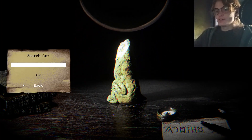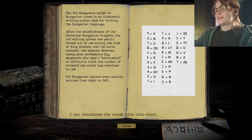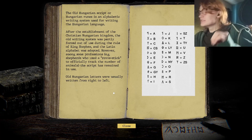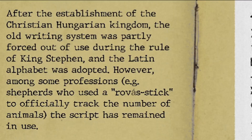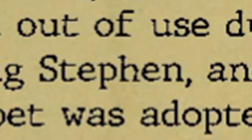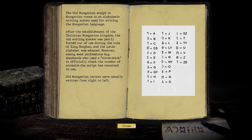I figured I could treat you guys to an actual regular game instead of playing some shitty bad mobile horror game, since we'd have a lot of little short bite-sized fun bits. After the establishment of the Christian Hungarian kingdom, the old writing system was partially forced out of use during the rule of King Stefan, and the Latin alphabet was adopted. However — AMONG! What the fuck was that? Some professions, e.g. Shepard, used Rova's Steak to officially track the number of animals.